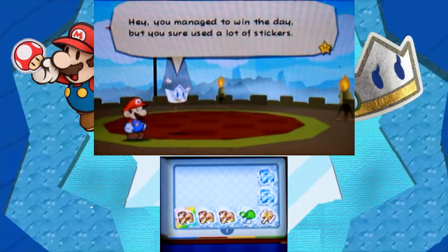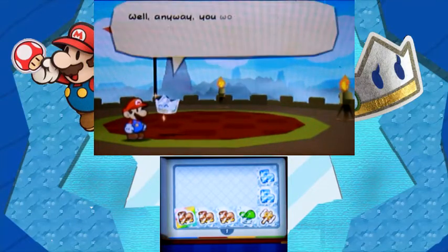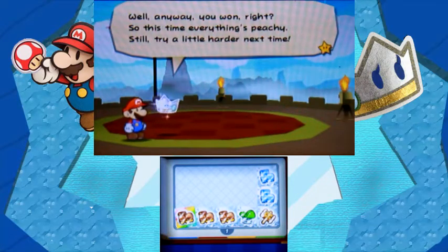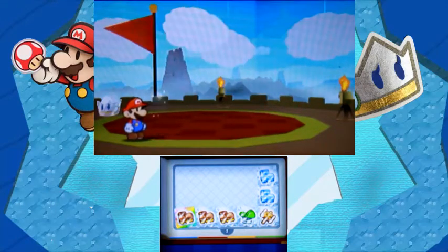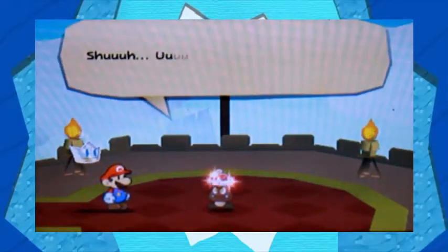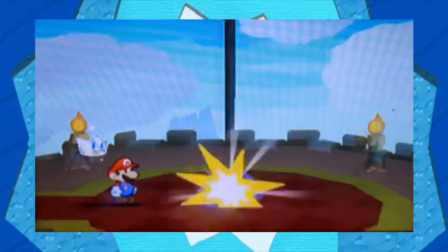This is one thing that really annoys me. Kersti says: 'Hey, you managed to win the day, but you sure used a lot of stickers.' This is one thing I'm not sure what to do — the bosses are really easy, but I'm not sure what the perfect strategy for this is. I know you have to use thing stickers, but I'm not quite sure of what the strategy is, although they were really, really easy. I just don't like when Kersti says you sure used a lot of stickers. Come on — we already beat the boss of this area, don't nag about it.